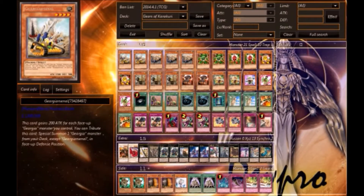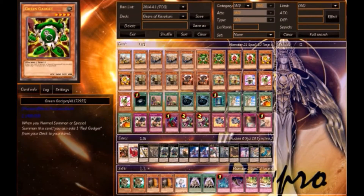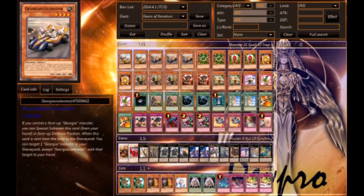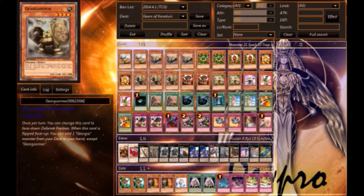Going into the deck: two Gear Gigant X — of course everyone knows about this card. Two Gear Accelerator because it's an amazing card. Then two Green Gadget, two Red Gadget, two Yellow Gadget. Standard stuff — I play two of each rather than three because I find three of each to be too cloggy.